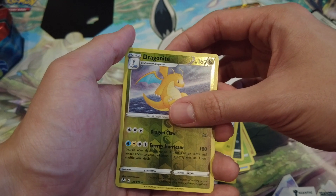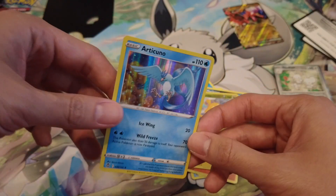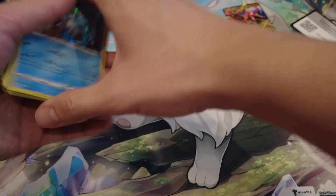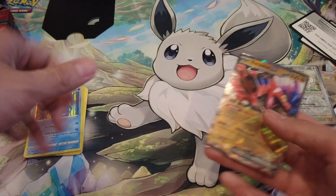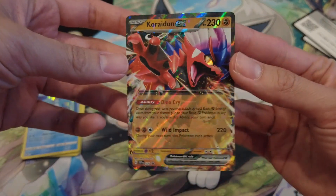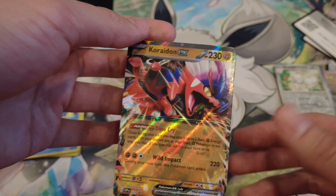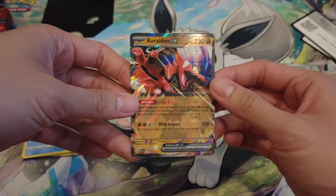Final last pack — come on, something cool! Articuno holographic. Okay, it might not be an alt art or a V card, but a holo is a holo, and in the Sword and Shield sets you're not guaranteed anything, so that's not bad. Quick recap: we didn't actually pull anything that amazing. The best thing from this box was the Koraidon EX promo — very nice — going straight into the promo binder. Let me know if you guys want to see that; I'll be happy to make a video on it. Thanks for watching and I'll see you guys next time.